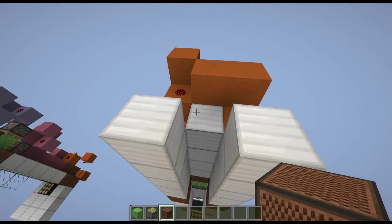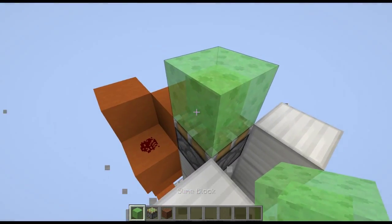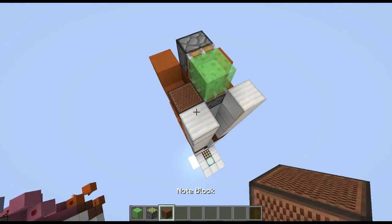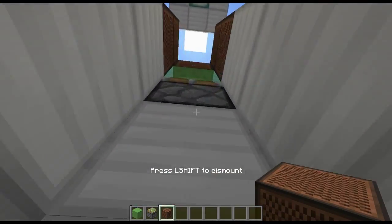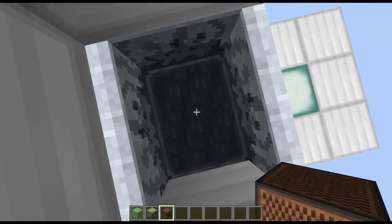Now quite simply place a sticky piston here, a slime block there, a piston there, and put note blocks around the sides. As you can see, if we get in, our first one will go, our second one will go. And now all we have to do is the top.